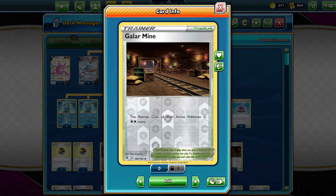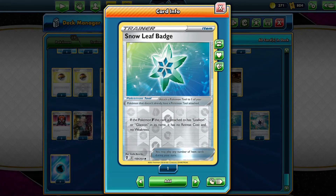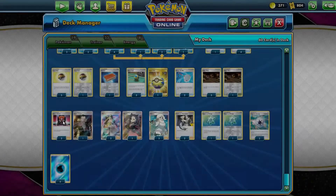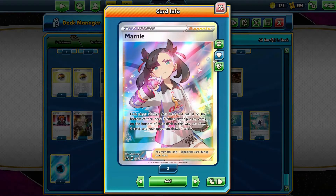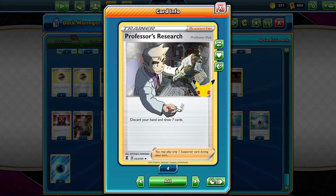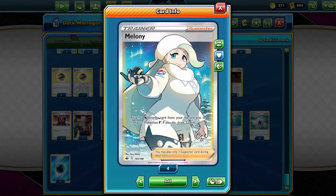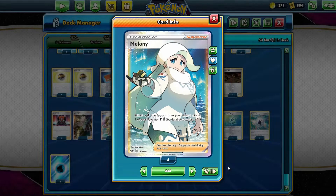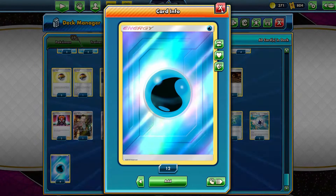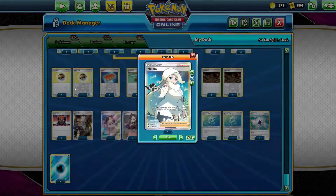Scoop Up Net lets us get something out of the active spot if we need to, because of the two retreat cost, or if we just want to reuse Drizzile. Snowleaf Badge gives us free retreat plus no weakness if it lasts. Boss's Orders to get someone out if we need to. Marnie for draw and disruption — remember, you can't have more than four cards in your hand. Professor's Research — discard, draw seven. And of course the star, Melanie, the icy queen of greatness — great for energy attachment and drawing three cards.